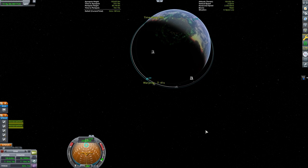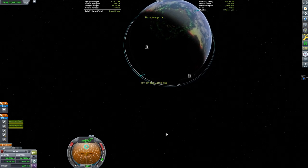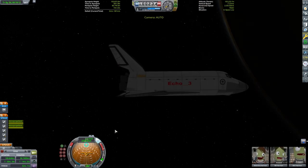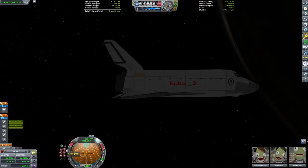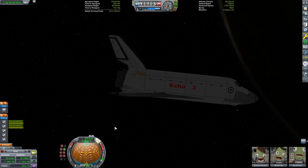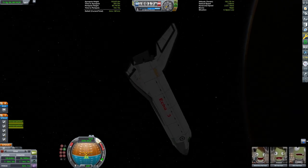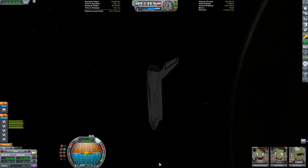I am going to set the Space Center as my target destination and get to a point over Kerbin where the KSC is about a quarter of the way around the planet from my location. To reference a clock, my craft is at the 6 o'clock and the KSC is at 3. From this point, I am going to perform my deorbit burn.